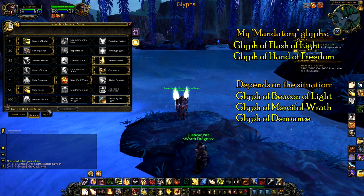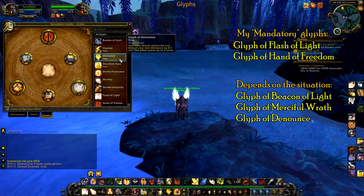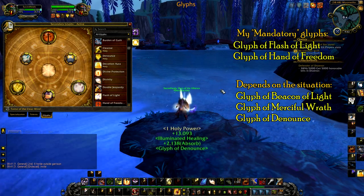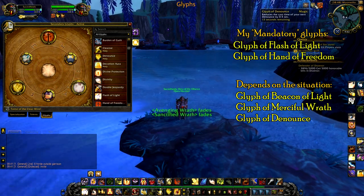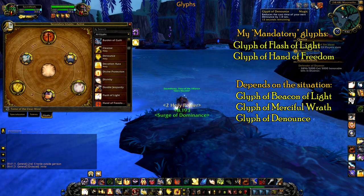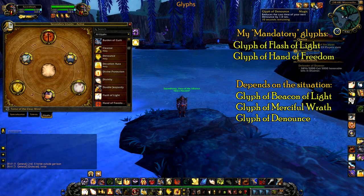The final optional glyph to check out is Glyph of Denounce — basically every third Holy Shock gives you an instant-cast Denounce. This synergizes so well with the two-piece set bonus for PvP Holy Paladins, which makes it so that when you Denounce someone you steal their crit for 8 seconds. If you're getting instant-cast Denounces, you'll be able to steal people's crit without worrying about a spell lockout.